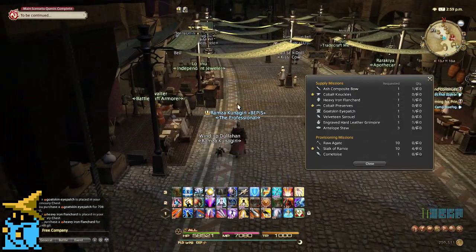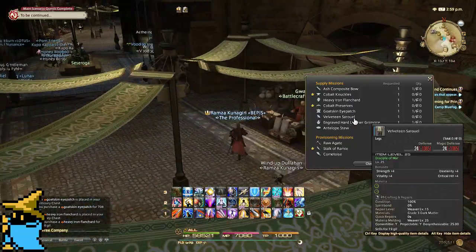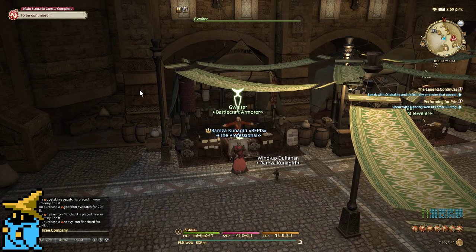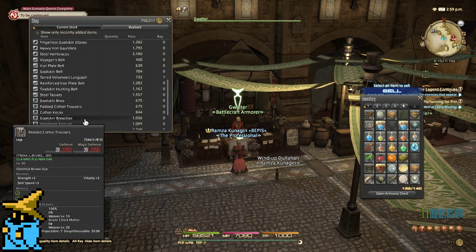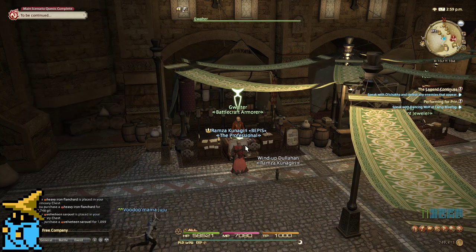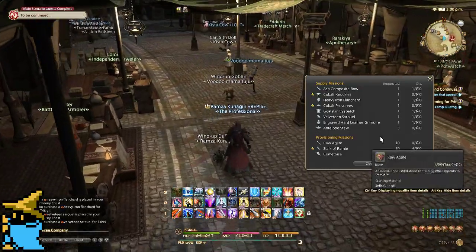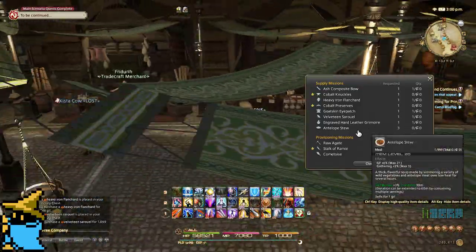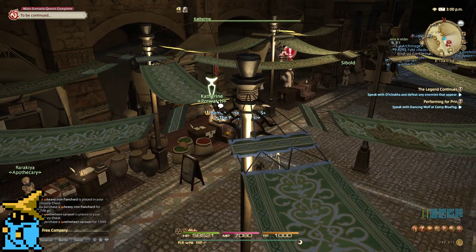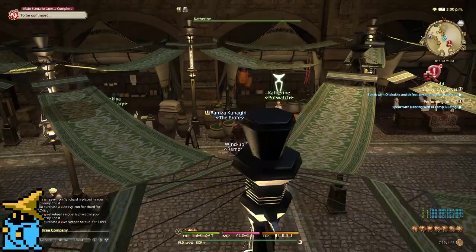Here's another one I missed — the Velveteen Sorrel. That's War, level 25 legs. Going down to Legs to find it — the Velveteen Sorrel. So that's five of them. The Antelopes Stew you can sometimes buy at the Popwatch vendor. If it's not there, it doesn't really matter — those things are pretty easy to craft. It's not there today, so not too big of a deal.